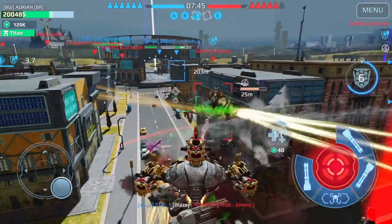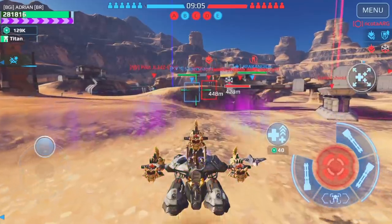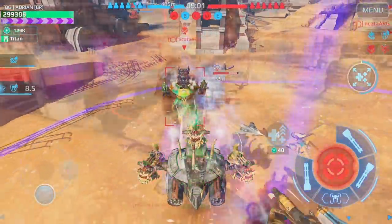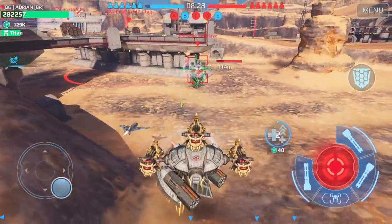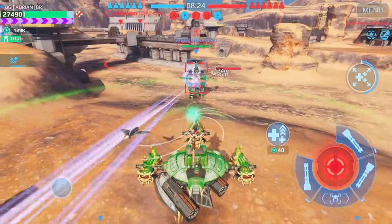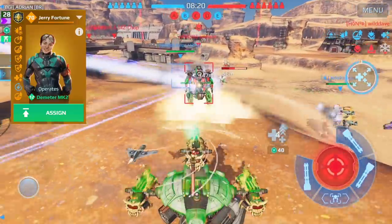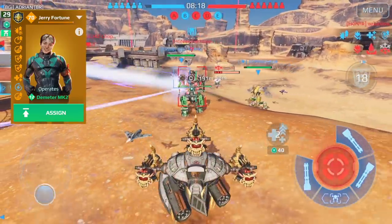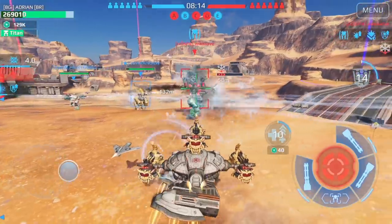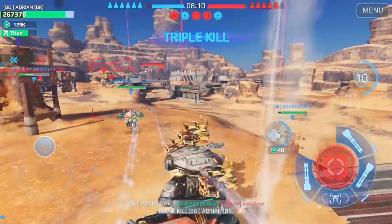There are two ways to heal: the first is by teleporting - the range for that is 500 meters. The second way is by activating it without teleporting. I always try to stay close to my teammates so I can protect them with my shield. If you see a Demeter nearby, always try to stay close to it, because if they're using the Jerry Fortune pilot, your damage will actually increase by 20%.